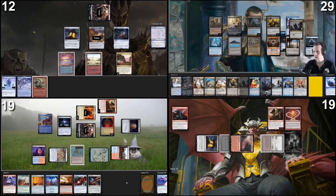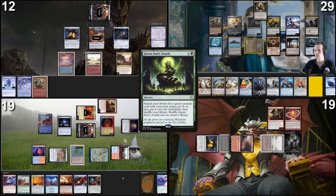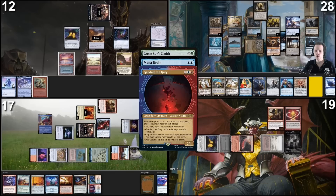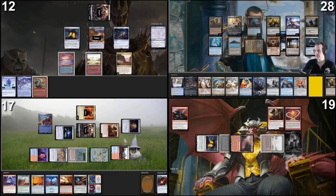In response I will cast Fierce Guardianship. Countered. Go to my turn. I'm gonna play a Command Tower as a land drop, tap my Cradle for five green mana. X equals four on Green Sun's Zenith. In response I will cast Mana Drain — Gandalf trigger as well. I will put Gandalf on top of my library. I'm gonna let all of this resolve. Gandalf goes to the top of your library. I don't have any response to your Mana Drain. Green Sun's Zenith is countered.